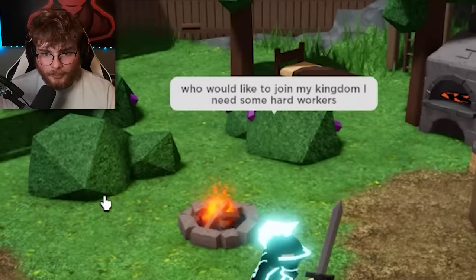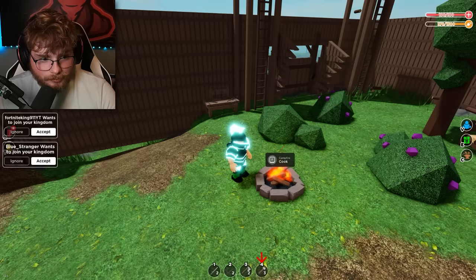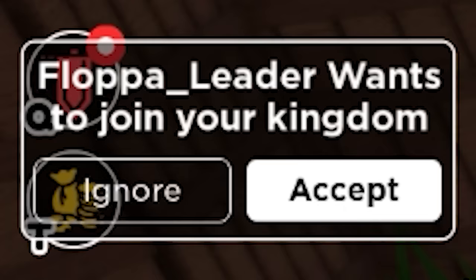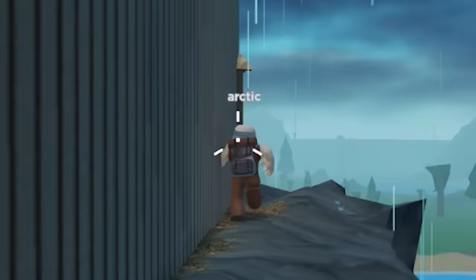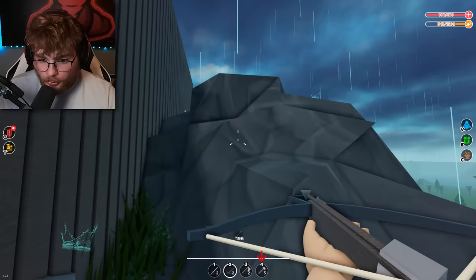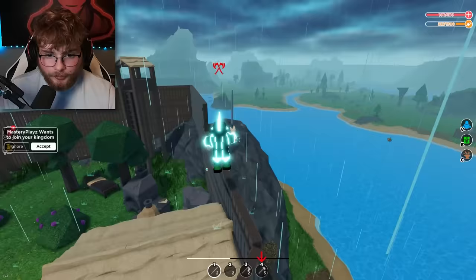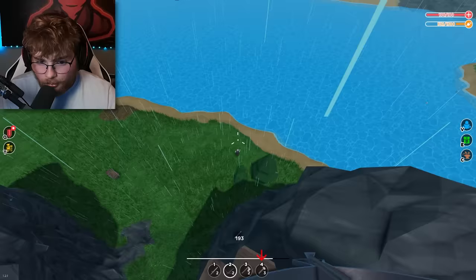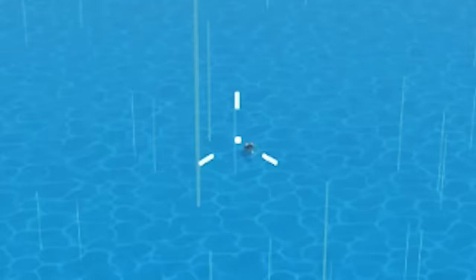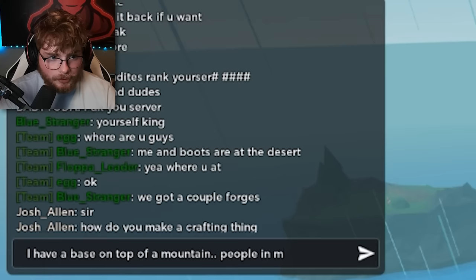The entire server wants to join — I'm gonna need some hard workers. I can only invite so many people, so it'll be invite only. Fortnight King, that's a beautiful name — accepted. Blue Stranger, sure. Flop — I'll start accepting people. Egg would like to join. Get out of my house if you are not part of my clan — you may not live here, you may not touch my walls. Apparently we have a flaw in the build.